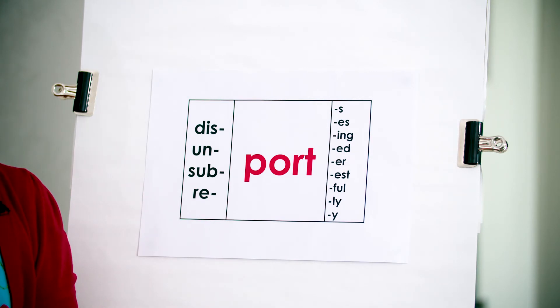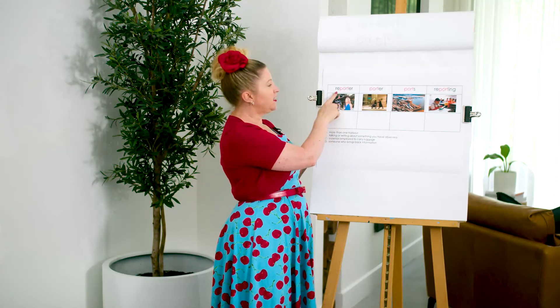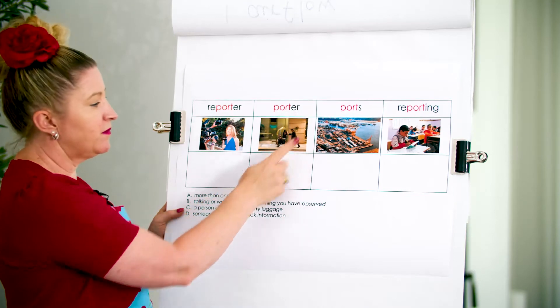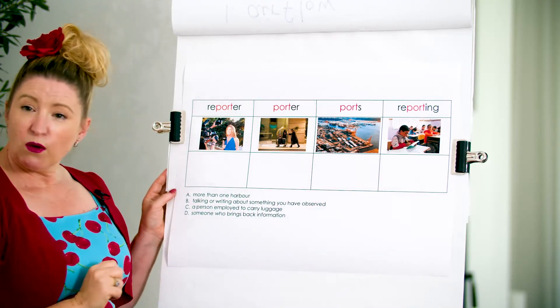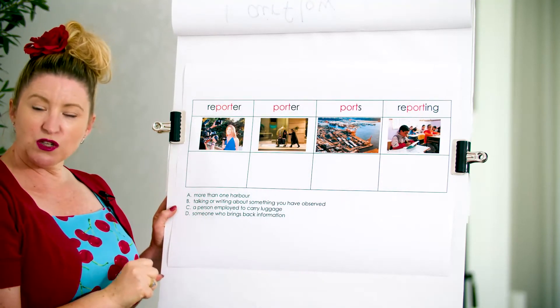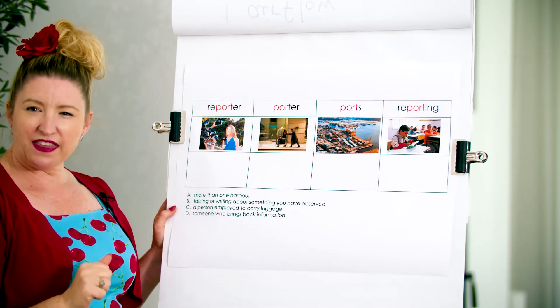Hold that in your head because that might be a clue for later on in this lesson. Let's use our Latin root 'port' with some prefixes and suffixes in words and see if we can work out their meanings. We've got the word here: reporter — prefix re, suffix er. Porter. Ports. Reporting. What I'd like you to do is write these words on your page, so make sure you've got something to write with and write on.